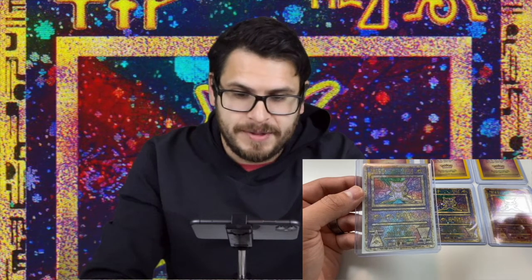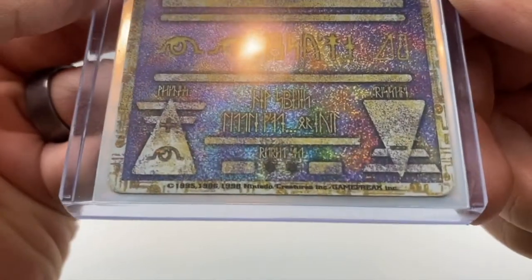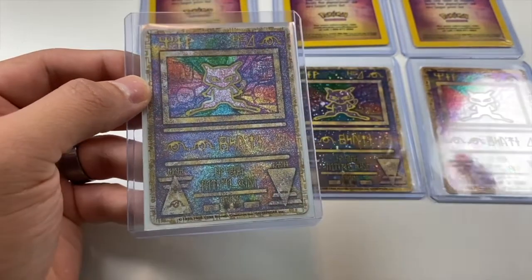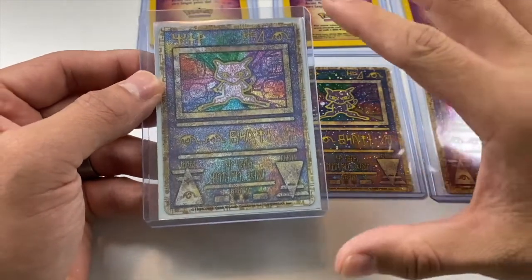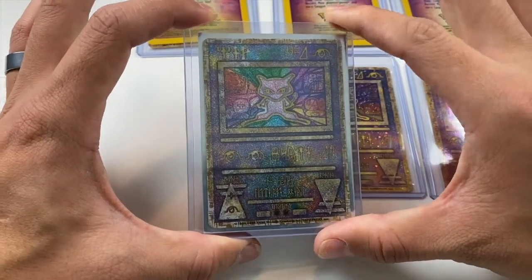The second and biggest way you can tell this is the first release, and the error release, is from the 'Nantido' error right there. During the first release they had this speckled pattern and they also had that error. The Nantido error is significant because when they first did the release, they didn't catch the error for a while, so they printed a whole bunch of these with that pattern and that Nantido error.